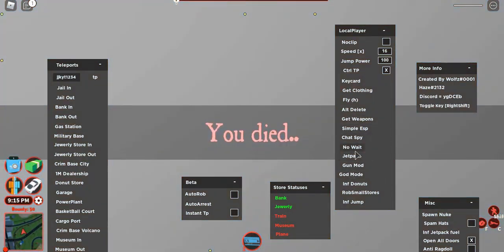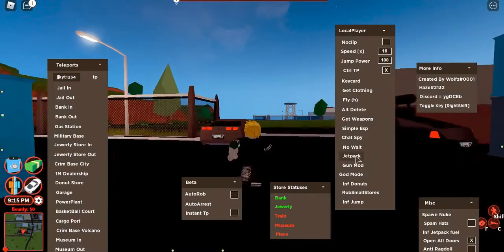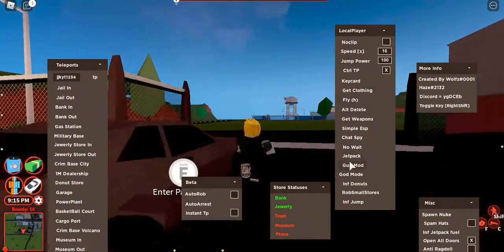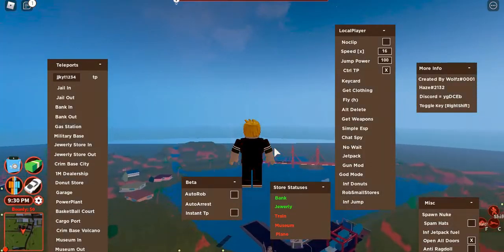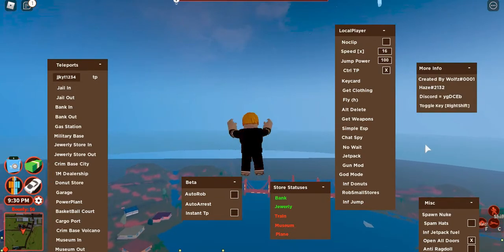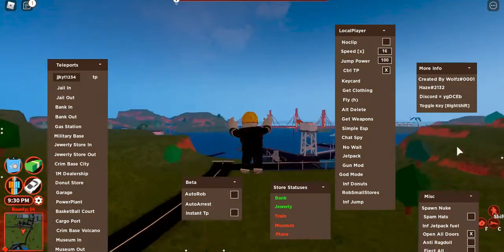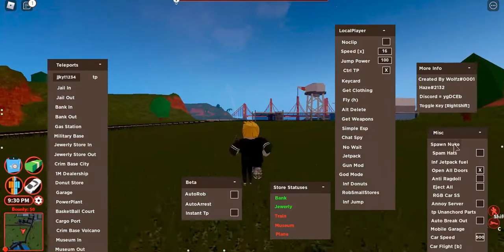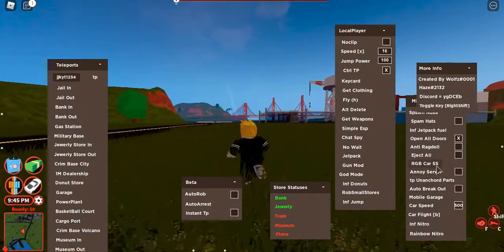You'd probably have to wait if you're stuck inside prison, but all of these features are amazing. There's also 'infinite jump' — you just hold spacebar and you can go up as high as you want. That's pretty much what it does.